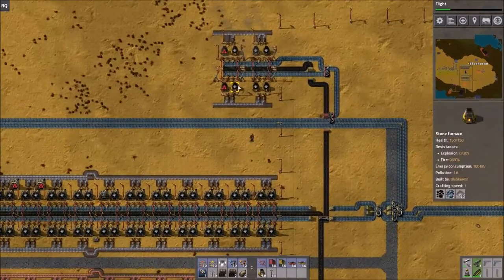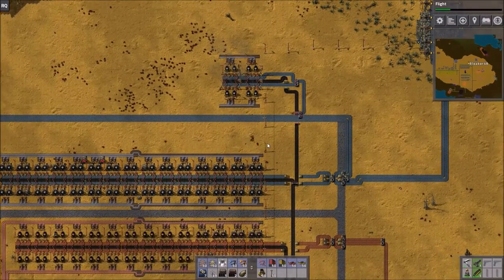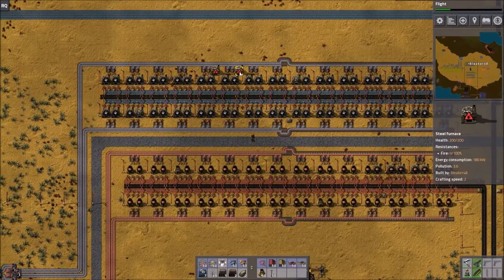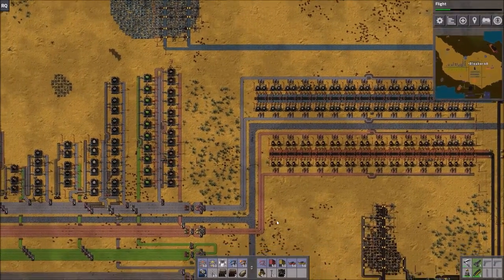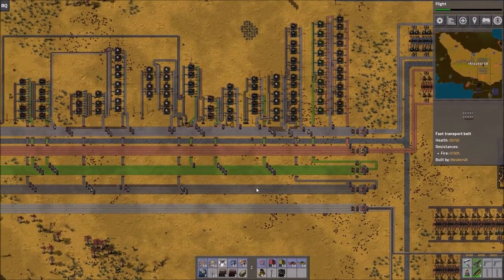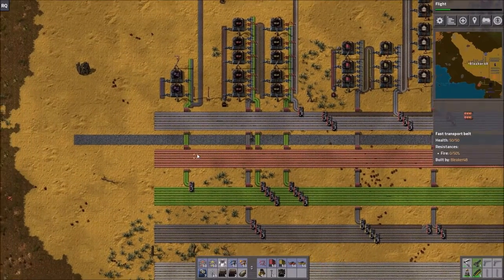This is a very basic example of how I would set up a very efficient smelting facility. I can't make you guys do this — I can only lead the horse to the water, but I cannot make it drink. But this is what I would recommend. If you guys have any more Factorio demos or tutorials you'd like me to give, please leave a comment in the comment section below. Until next time, this has been Bleecker — be seeing ya.